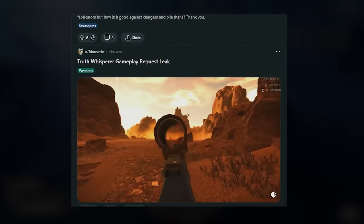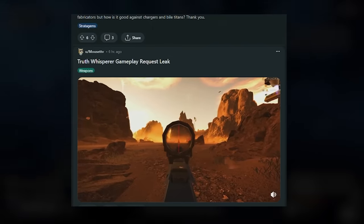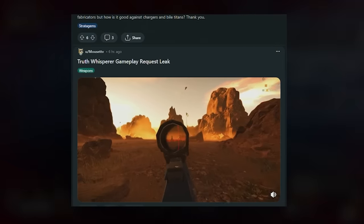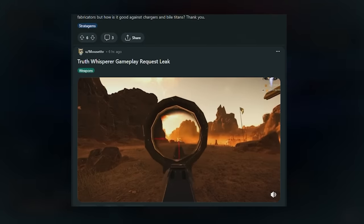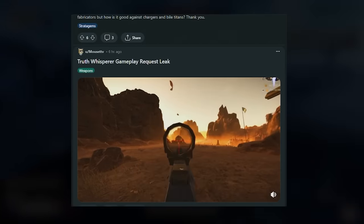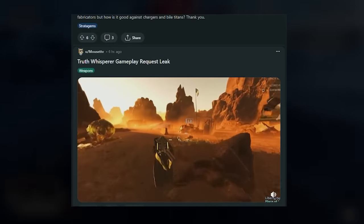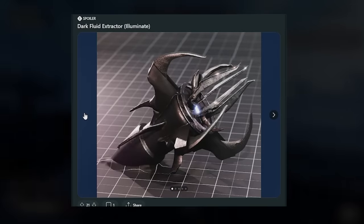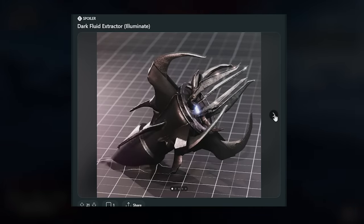Up next, there was some leaked gameplay of the Truth Whisperer, which is the first-ever suppressed weapon coming to Helldivers. This weapon is extremely quiet and I feel like it's going to be very good at picking off enemies without alerting patrols, or killing the small bug enemy that alerts the whole bug hive. It also seems to kill bile spewers pretty quickly with headshots, so that's something to look forward to.